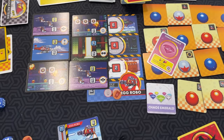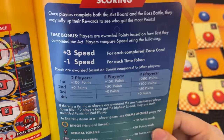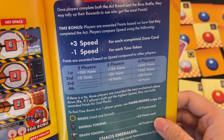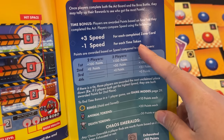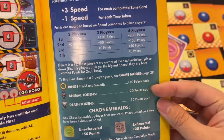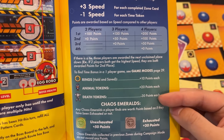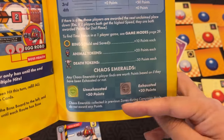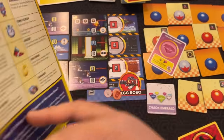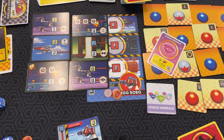Once you beat the boss, you do scoring at the end. Essentially, you count your speed — basically how many zones you beat. If you took a time token, that's minus one speed, and then you score points for that. You also get points for all the rings you held and saved, animal tokens, minus points for deaths, and also Chaos Emeralds — whether you used it or not affects your points.